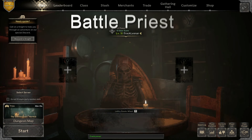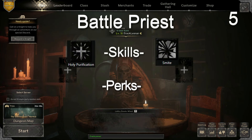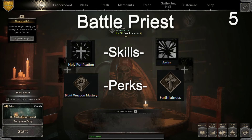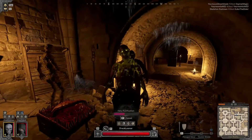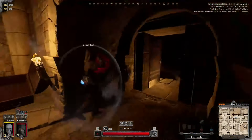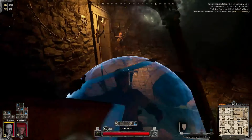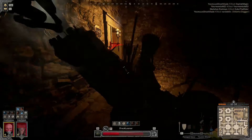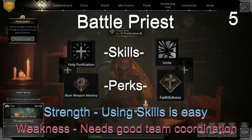Battle Priest — difficulty five. Skills: Holy Purification and Smite. Perks: Blunt Weapon Mastery and Faithfulness. The Battle Priest is a powerful flanker capable of running through rooms and scrubbing the monsters off of them at any time, in hopes of getting to the squishy backliners and pinning them down. With Smite active, your skills really help you tear apart a target when you get there and clear the way to places most people can't travel to easily. Strength: very easy skill management. Weakness: coordinating with teammates so you don't get gang-beaten because you're the only one in there.